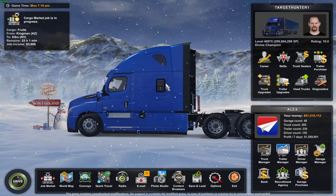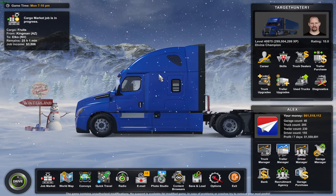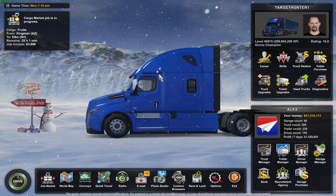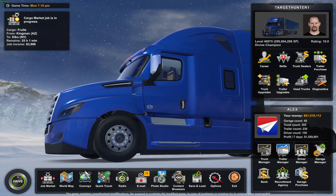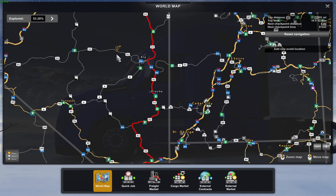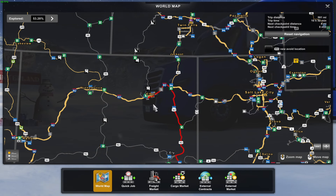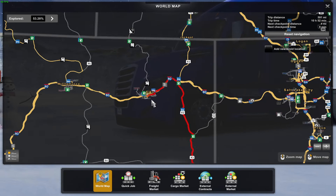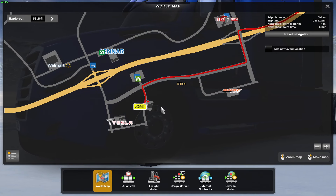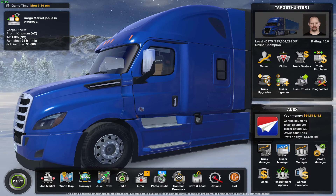What's up guys, Alex, you're back. This is another video and we're back with American Truck Simulator, my third video of the day. So today we are going to go from Kingman, Arizona here to Elko, Nevada - I believe I said that right. If I butchered the name, I'm sorry. To the Dollar General. I never really liked Dollar General drop-offs and you'll see why in this video.